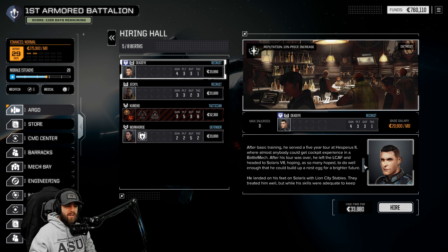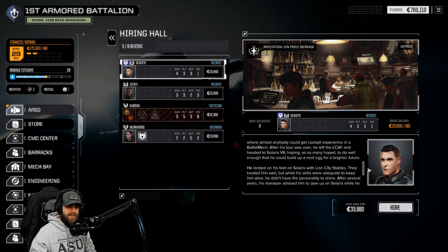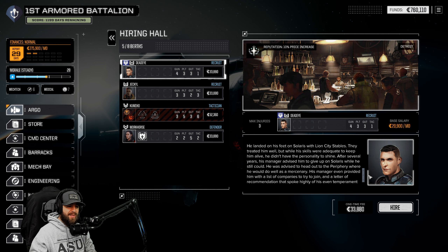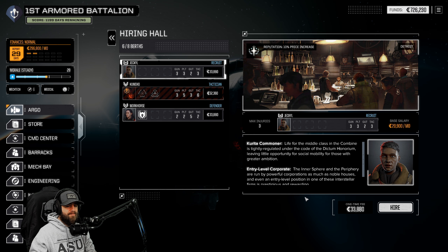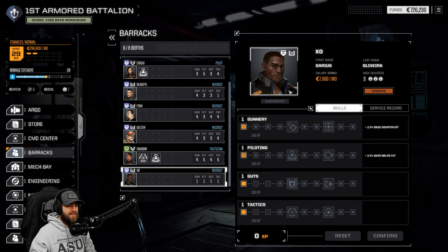Also, who do we have in the hiring hall? Dead Eye here - Chris Winsler. His mother cleaned houses for the rich on Shara III while Chris played in the backstreets. Richer children went to private schools while he struggled in a rundown public schoolhouse. Eventually he enlisted - it was the only way off Shara III and the only way to ensure a better future for his children. After basic training he served five years on Hesperis II. Eventually he headed to Solaris VII, landed with Lion City Stables, but his skills were adequate rather than exceptional. His manager advised him to head to the periphery as a mercenary. We need new mech warriors - we'll take him. And we will be sending Darius out to die.